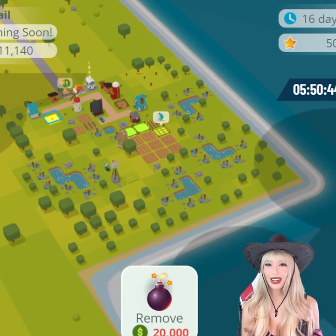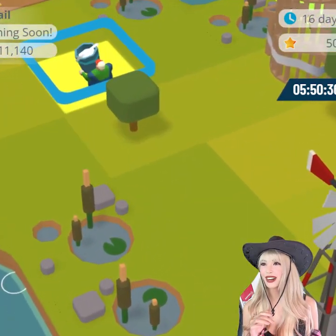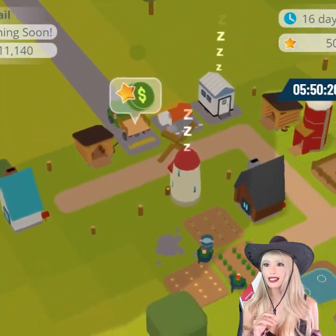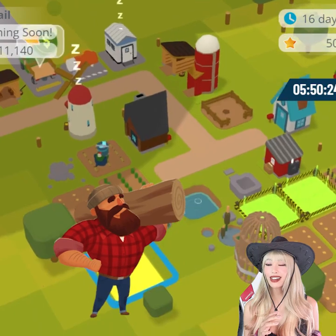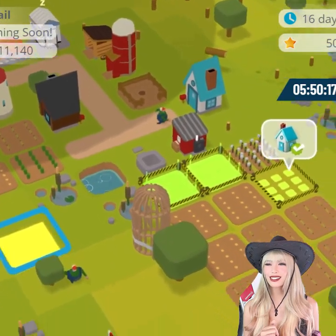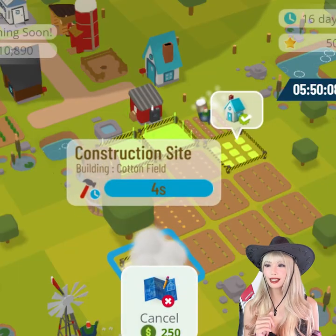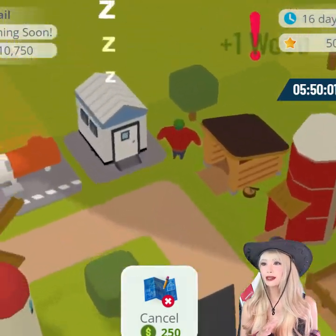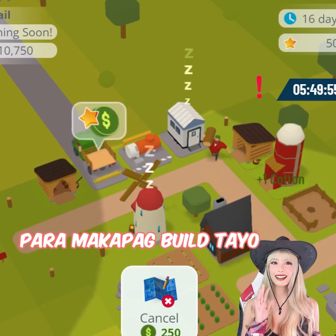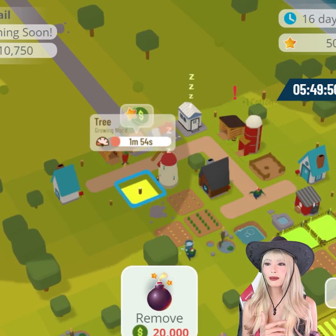When you start off with your plot, you'll see farmers walking around who are working. You'll also get some lumberjacks who will be carrying wood, and ranchers who will be taking care of your livestock. You can start just planting crops. Here's our lumber — he's actually gathering some wood so we can build other buildings. From here you can build various other buildings on your plot.